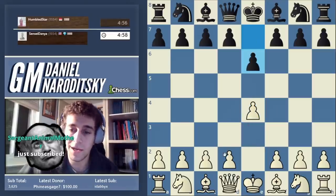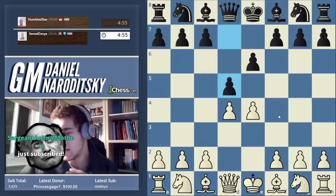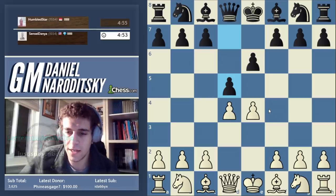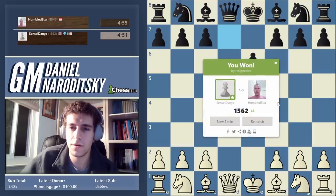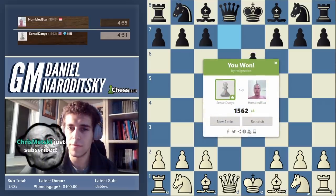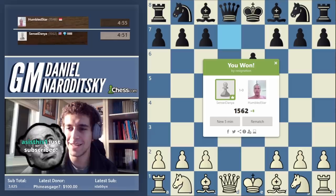Let's go e4. This opponent plays the French, which we haven't faced much. There are a couple of good options against the French that I recommend to intermediate players. One of them is called the resign variation, where I just talk about the lines we can play and our opponent resigns — that's a fantastic line.